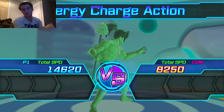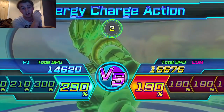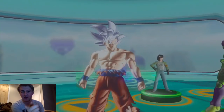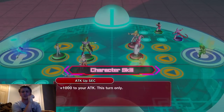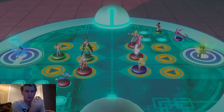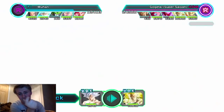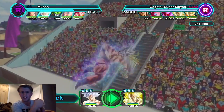Spirit bomb's looking nice at 70%. We're beating him in speed because he took out Hercule. I believe I was fighting Gogeta - I thought it was Jenemba at first; similar teams except Jenemba has Great Saiyaman and Frieza instead of Hercule and Super Boo.